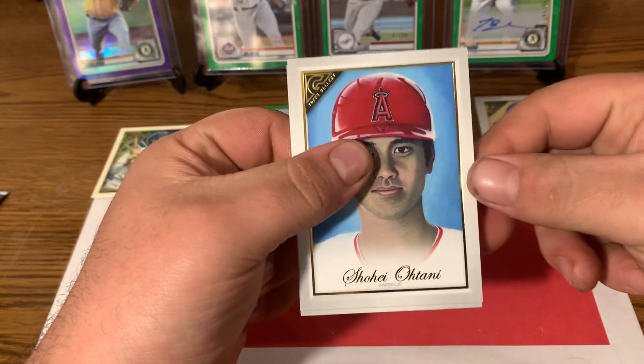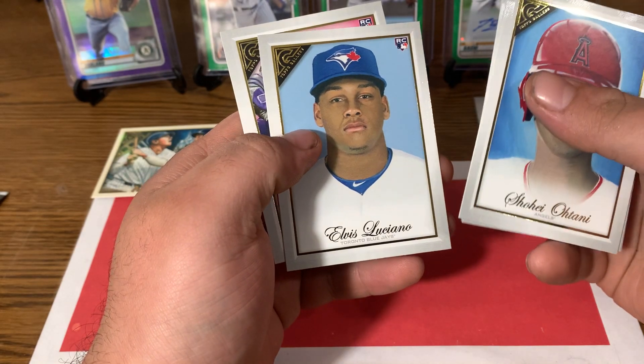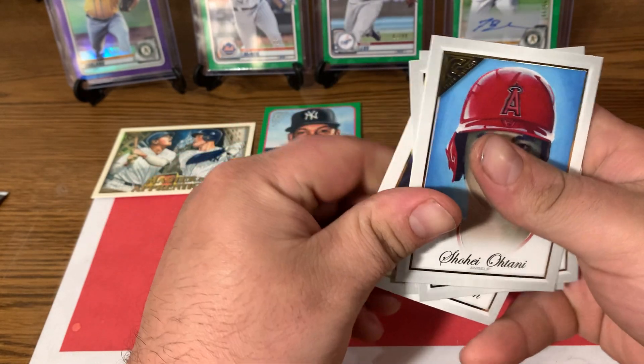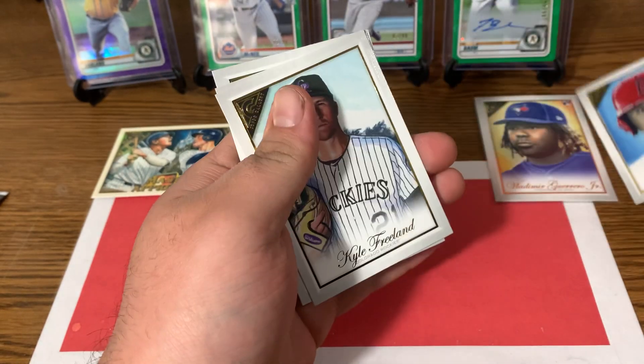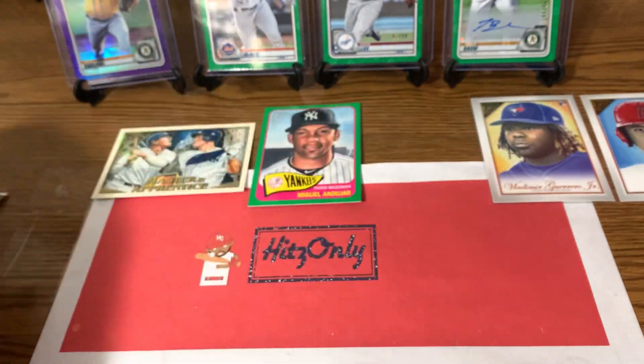Ooh, there's Shohei Ohtani right there. Kyle Freeland. Ellis Luciano rookie card. And Garrett Hampson rookie card. We'll put that Ohtani up there — that's a nice looking card. I collect Ohtani.